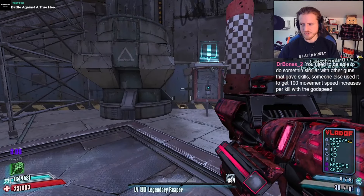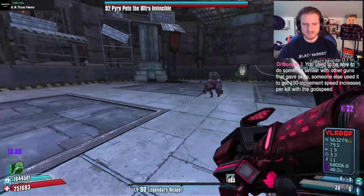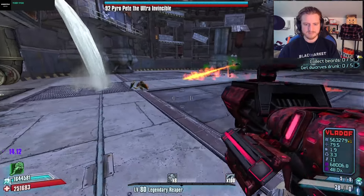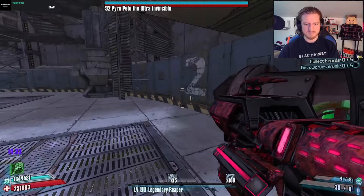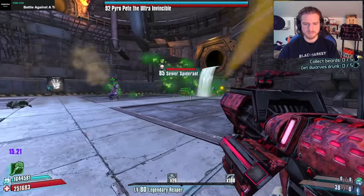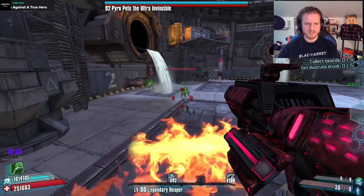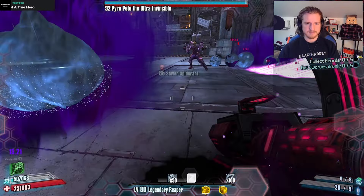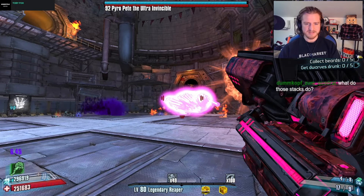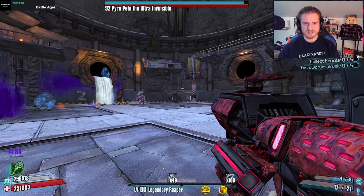We're just going to get 100 stacks real quick — just to be pretty safe — go ahead and get some leech action going on as well so that we can get some bloodlust stacks. And then whenever we hit 100 bloodlust stacks, we will go ahead and just start shooting people. My favorite slideshow presentation: Borderlands 2.